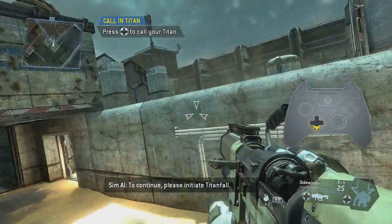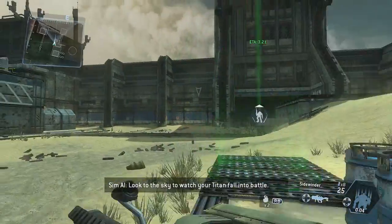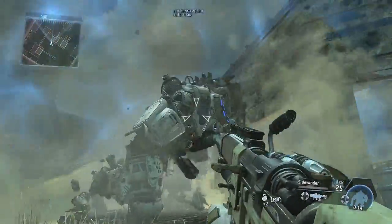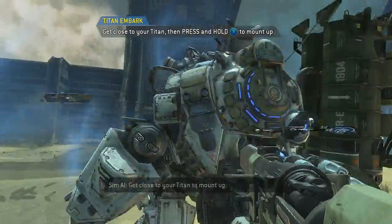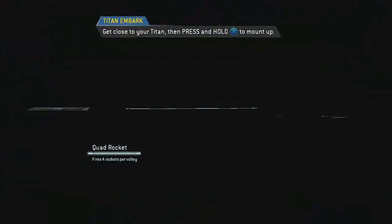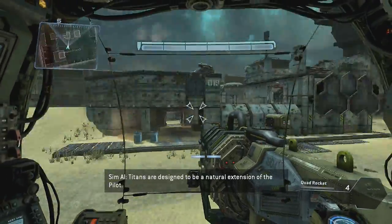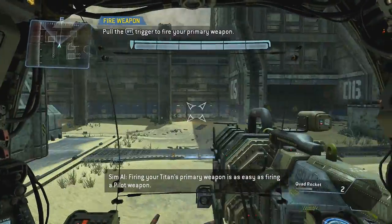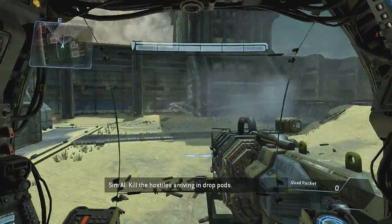Good job. Continue. Please initiate Titanfall. Look to the sky to watch your Titan fall into battle. Get close to your Titan to mount up. Titans are designed to be a natural extension of the pilot. Firing your Titan's primary weapon is as easy as firing a pilot weapon. Kill the hostiles arriving in drop pods.